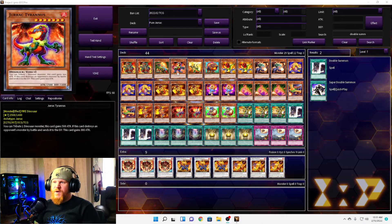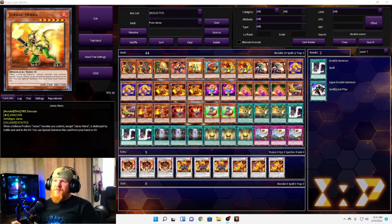Next we have one Jurac Tyranus. You can tribute one dinosaur monster and this card gains 500 attack. If this card destroys an opponent's monster by battle and sends it to the graveyard, this card gains 300 attack. So again, kind of pumping itself up, but you've got to tribute a dinosaur monster to do that.